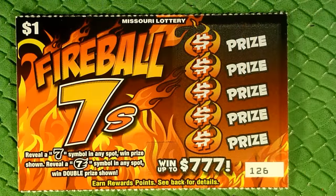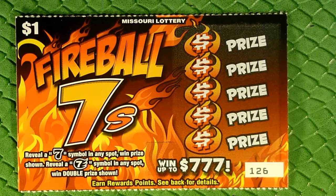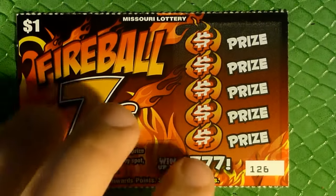Welcome to another one dollar daily quick fix. I'm Captain Card, and today we are playing a one dollar Fireball Sevens ticket. Reveal a seven symbol in any spot to win the price shown. Reveal a fiery seven in any spot to win double the price shown. Top max prize is seven hundred and seventy seven dollars. Let's see how we do.